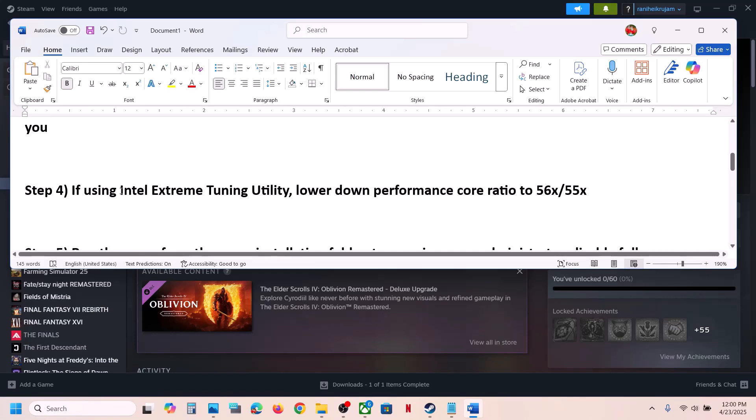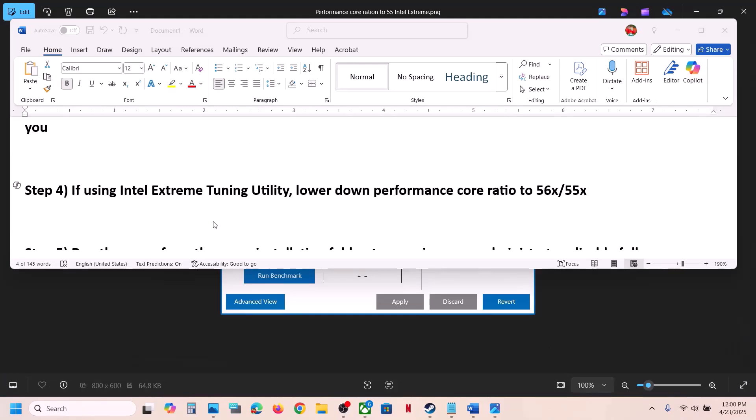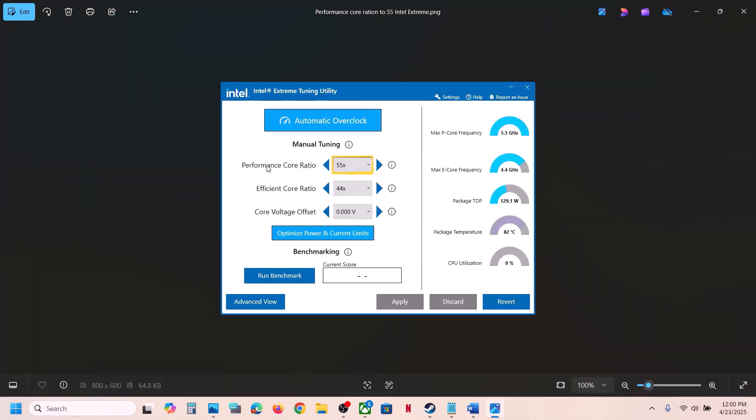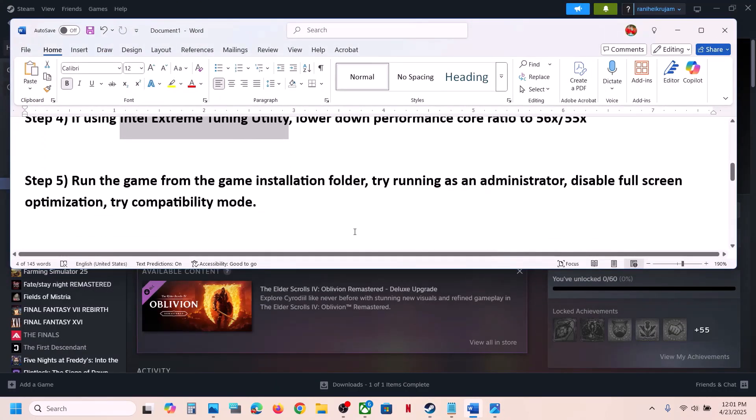If you are using Intel Extreme Tuning Utility software, launch it and lower the performance score ratio to around 56 or 55X, then apply the settings, launch the game, and check.